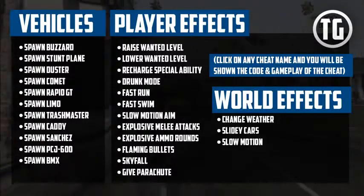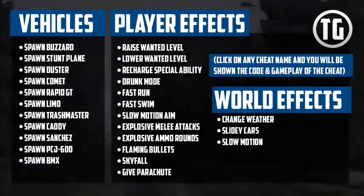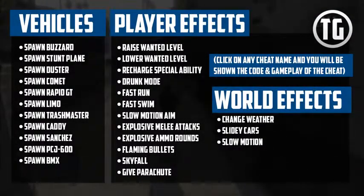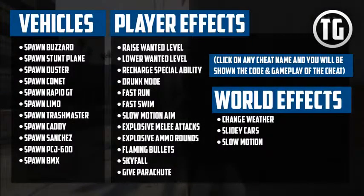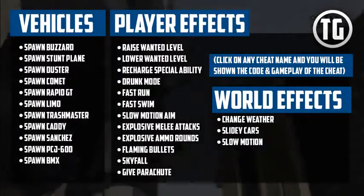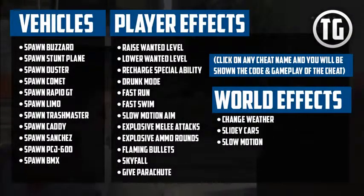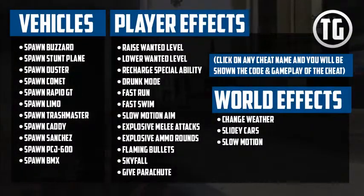I have put all 26 cheats found so far and included the codes for both Xbox 360 and PlayStation 3 as well as some gameplay. You enter the cheats in GTA 5 just like in GTA San Andreas — through button codes, not through your phone like GTA 4. There is currently no way to store these cheats, so you have to manually enter them every time. There are believed to be 6 more cheats not yet found, including all weapons, health and armor, invincibility, moon gravity mode, phone denied, and super jump.